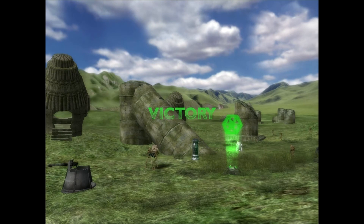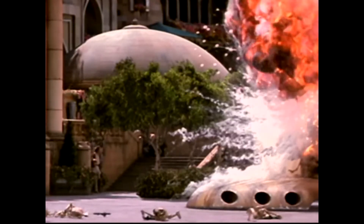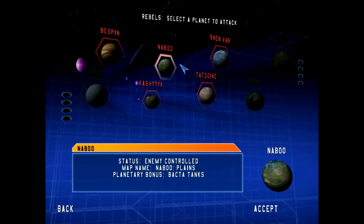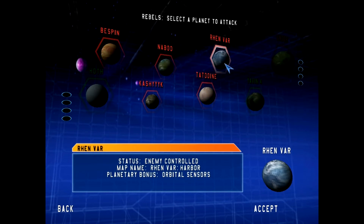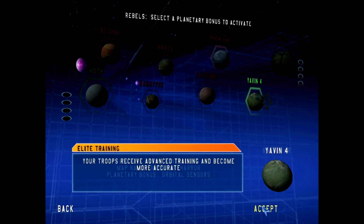The story mode follows the movies fairly well in both trilogies, and includes small clips from the movie in half-decent quality, which really helps move it along and place the story relative to the missions. Galactic Conquest has a planetary system to choose to attack. The red planets are enemy-controlled, the green planets are controlled by you, and the white is generally 50-50. Most planets have two maps to fight through. Once you win a planet, it becomes yours, and once you control all the planets, you win the mode.